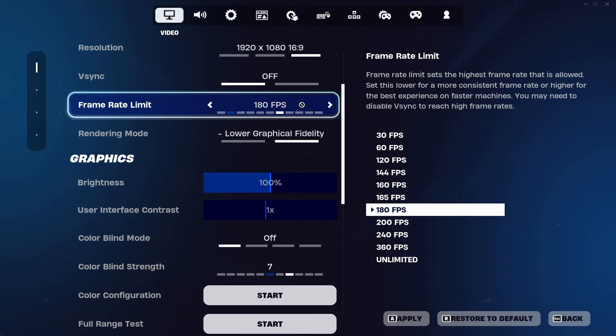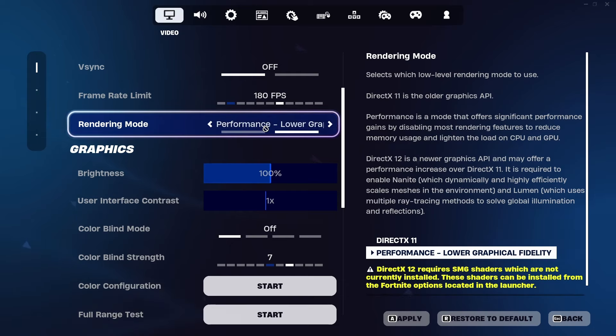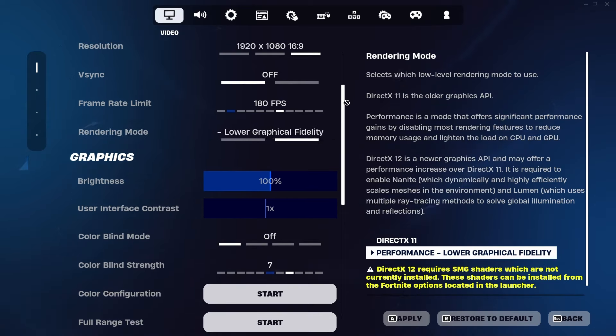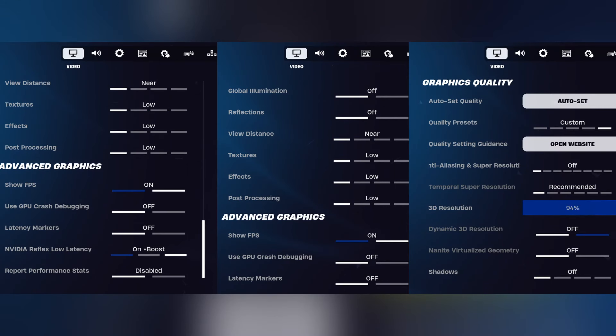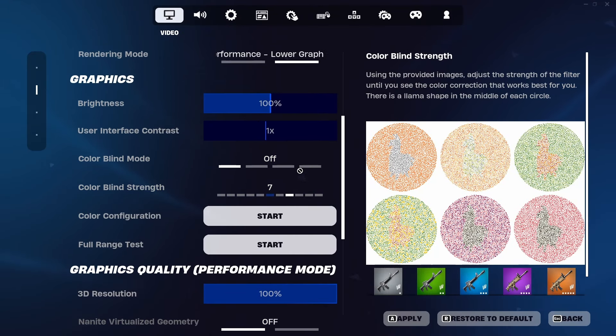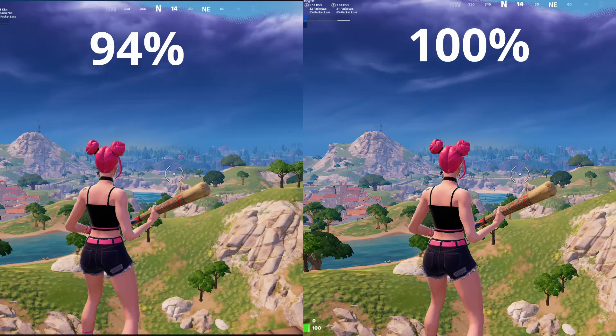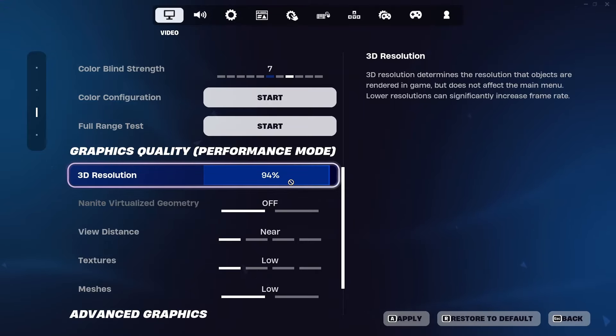Setting the frame rate limit above your refresh rate helps you get more FPS in end games as well. For Rendering Mode, always use Performance Mode. If your PC can't run Performance Mode for some reason, you can try the on-screen settings instead. For 3D Resolution, I recommend 94 — there's barely a visible difference from 100 but it gives you better FPS.